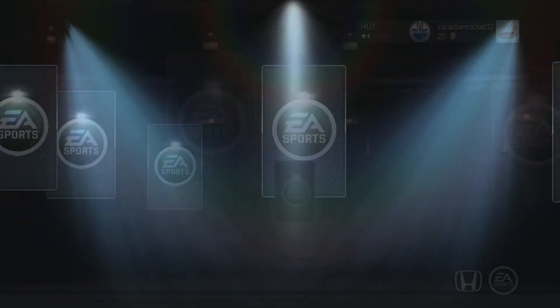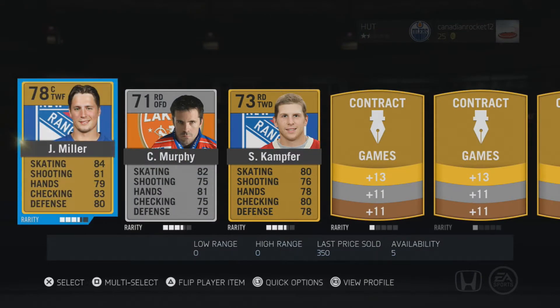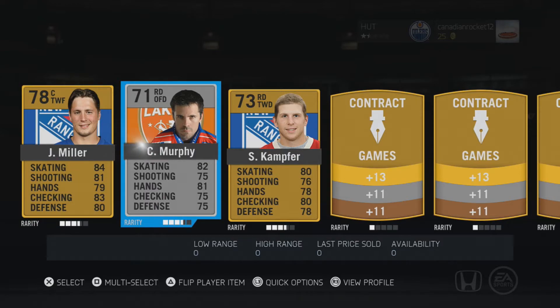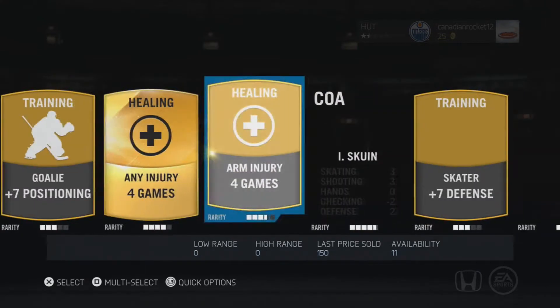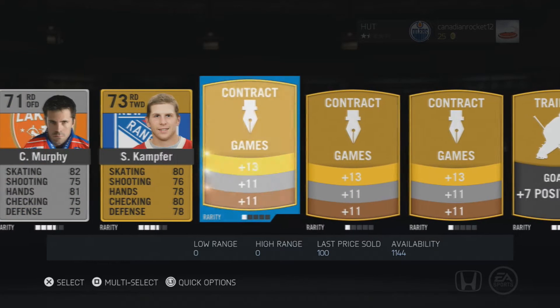Now you can sell the stuff from the pre-order and the Ultimate Edition. Alright, we got Miller — that's not too bad — a Rangers pack right off the bat, with Murphy. I don't know him, but alright. It looks like we're going to be good for contracts for a while.